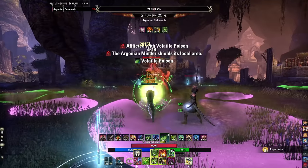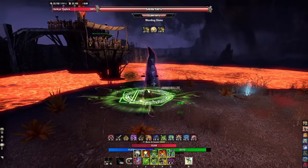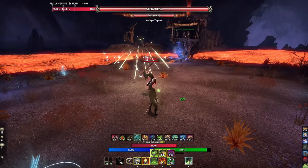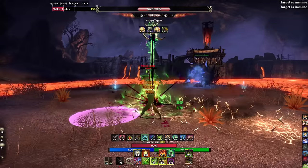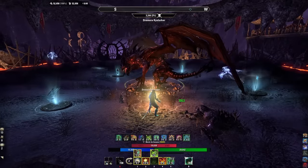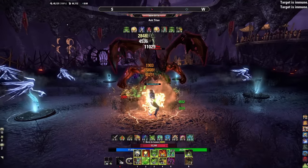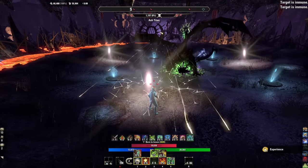Tide King's Gaze costs 175 ultimate, lasts 8 seconds, 5-meter radius, 15-meter range. I actually like it better than Mages Guild — they were roughly the same damage when I tested, but this channels so fast and follows the target. With Shooting Star the target often just moves out of the area. Another common ultimate is Elemental Rage from the Destruction Staff — fantastic in solo arenas but costs 250 ultimate and has a bigger range. For something that just melts health bars on single target with some AoE, Tide King's Gaze is fantastic.